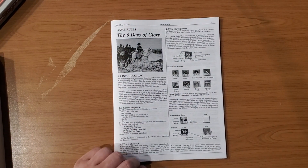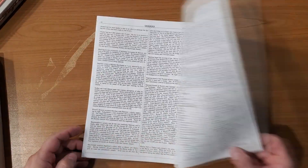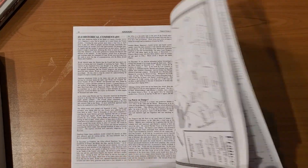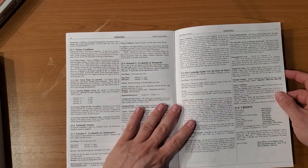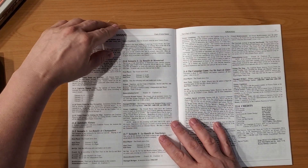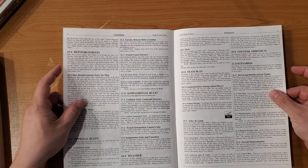The first thing I'm removing is the game rules. It's a black and white, pretty standard looking format. It feels like about 24 pages — and it is a 24-page book. There's a table of contents at the back. Of the 24 pages, it looks as though roughly 16 or 17 are actual rules and scenarios, and the rest are designer's notes.